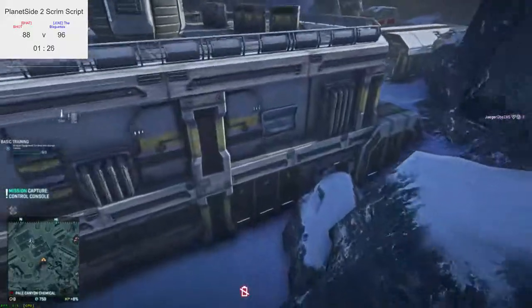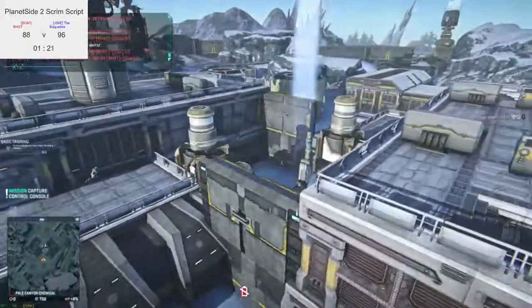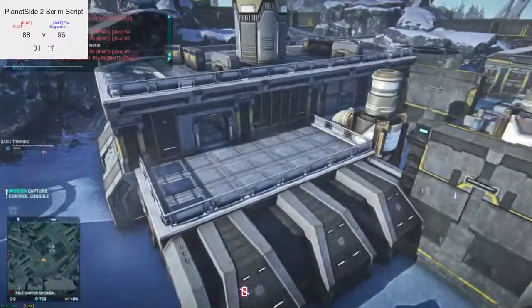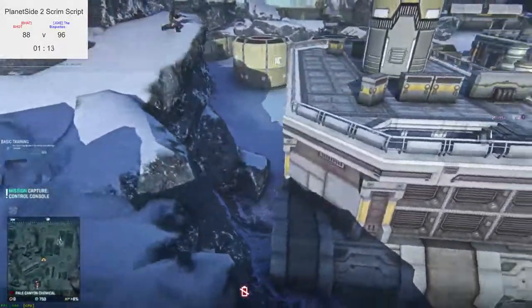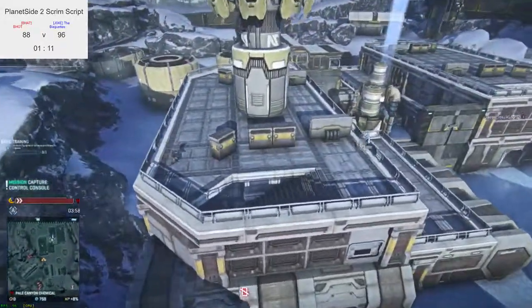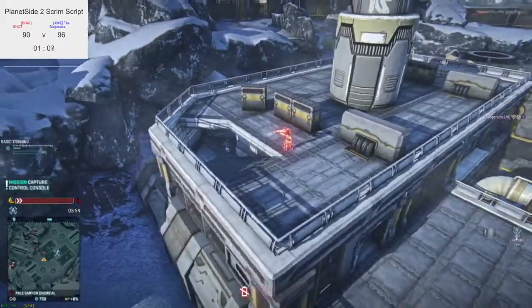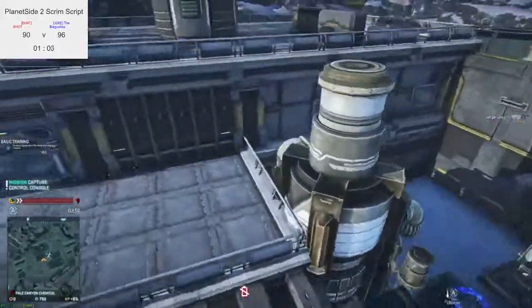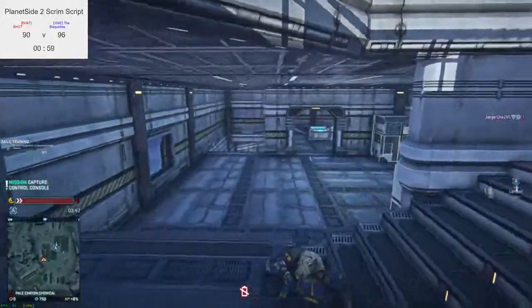It looks like the NC infiltrator got wiped — working day for the NC infiltrator. We're gonna bolt because he can see everybody coming in. Score is 112 to 96 at the moment. Although it might look like they're behind, actually they've got a massive lead — 112 to 96 — a huge, huge lead.